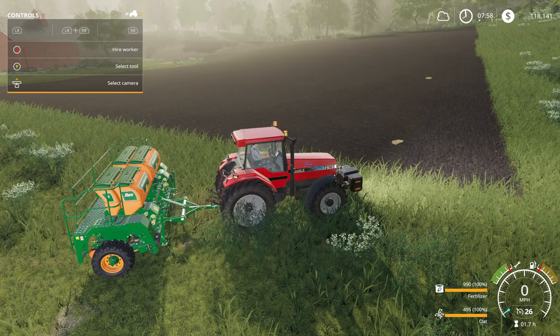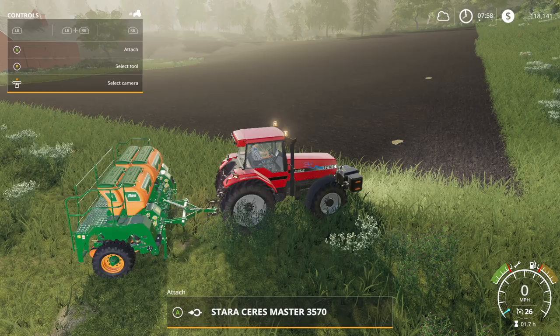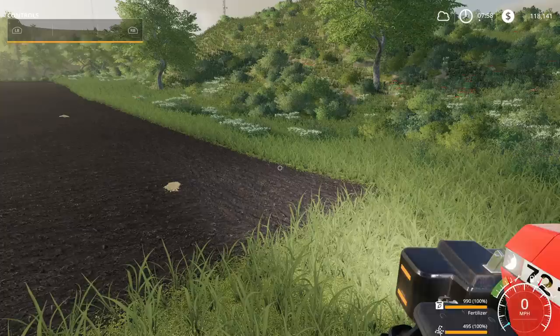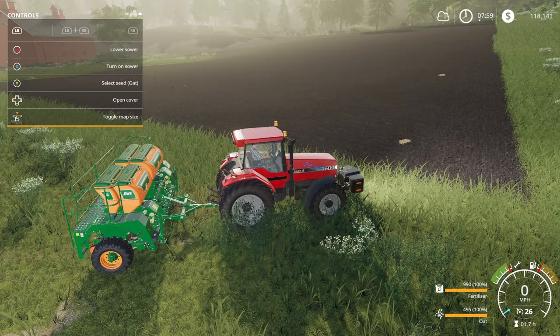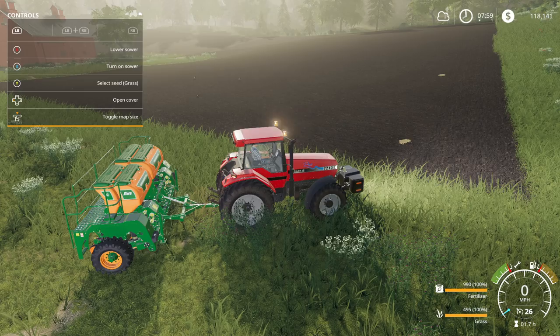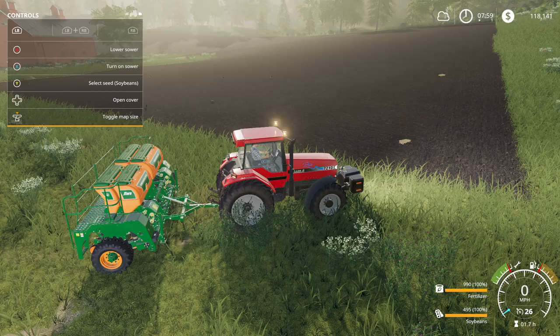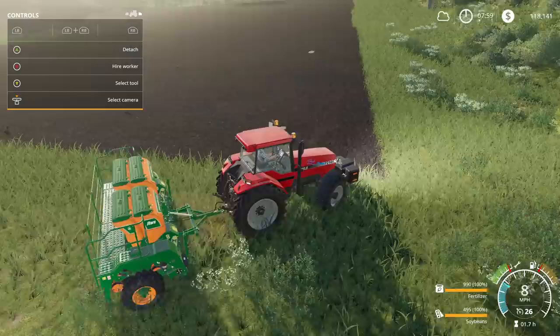We're going to click the left button to select seed using left bumper and Y. Here are our soybeans — we've got soybeans selected. As you press left bumper and Y, you can see in the bottom right the seed type changing — so we're going to pick soybean. This seeder can plant: soybean, oil seed radish, grass, wheat, barley, oat, and canola.